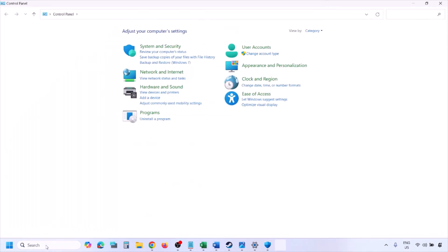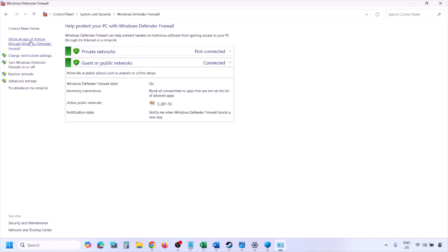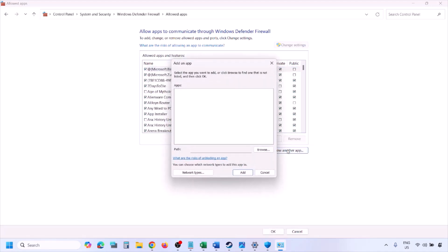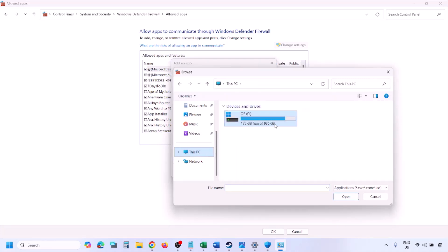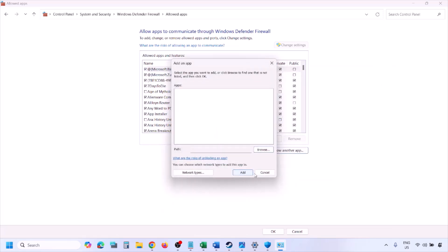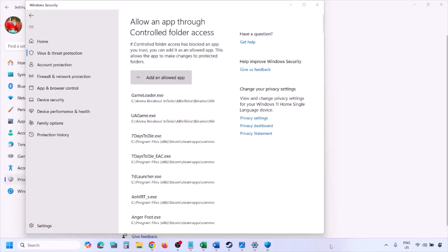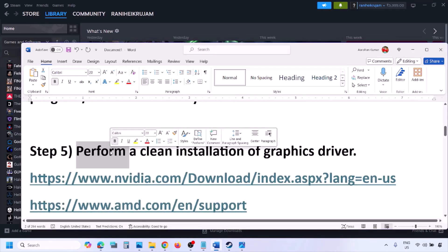You can do the same in Windows Firewall. Type Control Panel in the Windows search box, go to System and Security, Windows Defender Firewall, click Allow an App or Feature Through Windows Defender Firewall, click Change Settings, then Allow Another App. Click Browse, go to the game installation folder, select the game EXE file, click Open. Once the game is added, click Add, then OK, and launch the game and check.